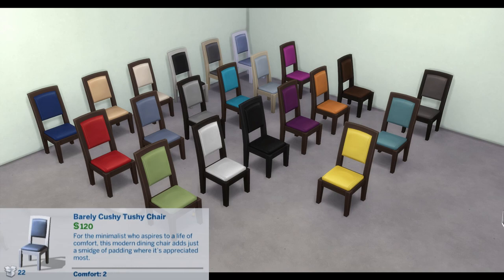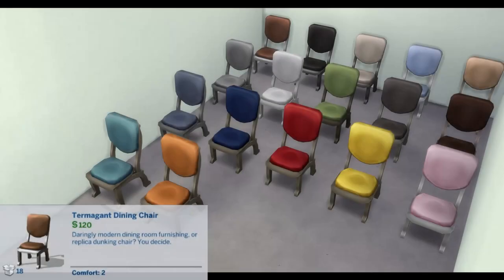Barely Cushy Tushy Chair: For the minimalist who aspires to a life of comfort, this modern dining chair adds just a smidge of padding where it's appreciated most. Comfort: 2.